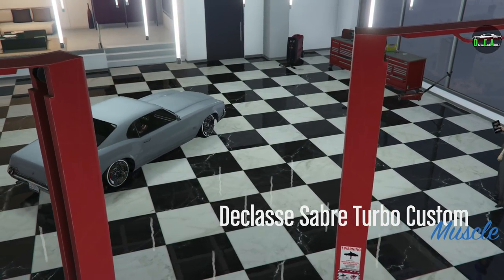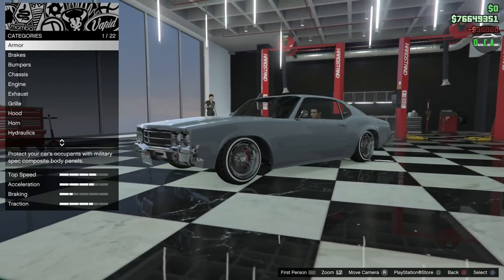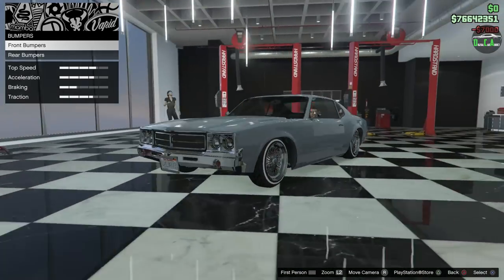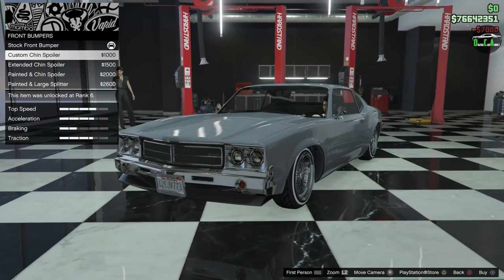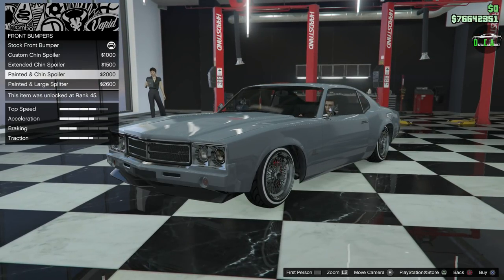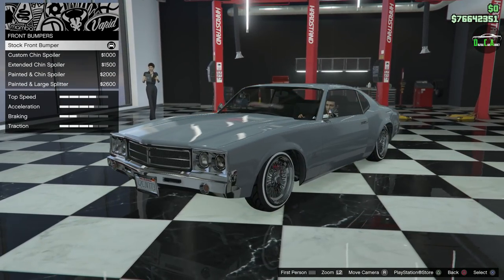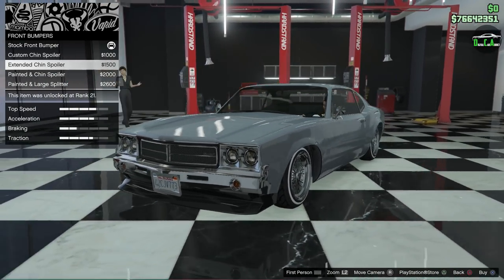All right, let's do it — Saber Turbo Custom. We've got armor, we've got brakes, we've got bumpers. So you've got a custom chin spoiler — very nice — and then an extended chin spoiler painted, and then painted in large.